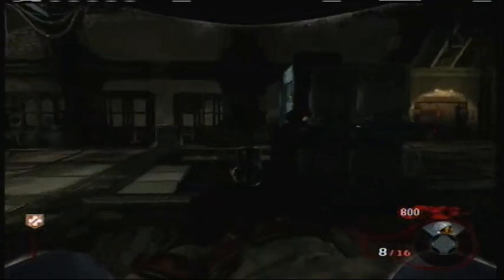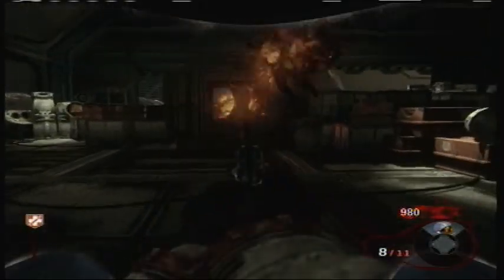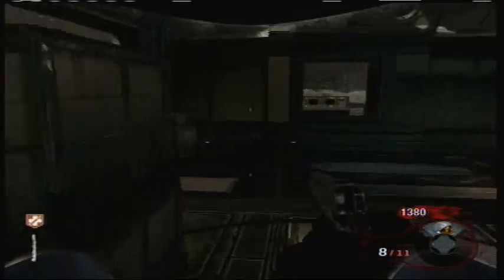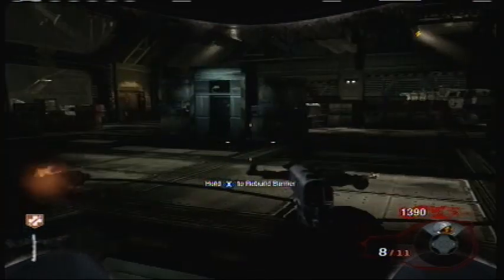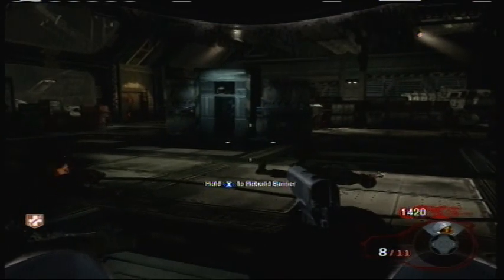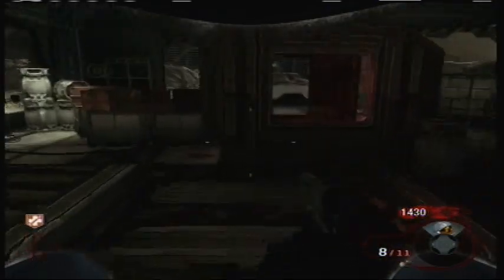Just hopping around now, and the zombies are really easy in this level. What you want to do to maximize your points is give them 6 shots with your M1911 and then knife them. That way you'll ensure that you get the most points for each kill — you'll get 60 points for the bullets and 130 for the knife, so that's a total of 190 points per kill. Very good, really it is.